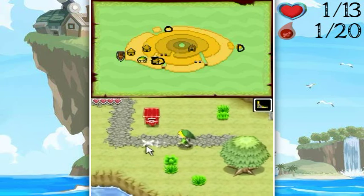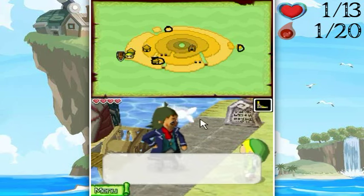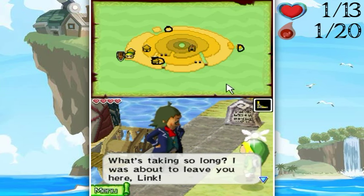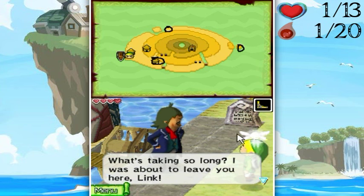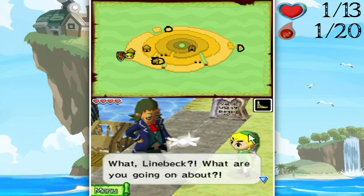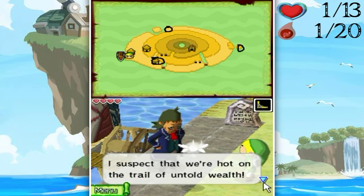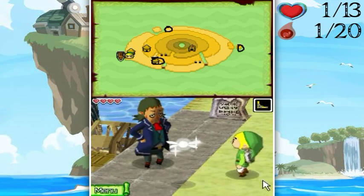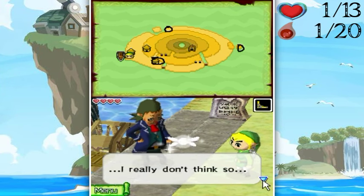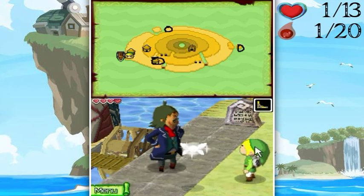Hello everyone, welcome back to the walkthrough. Let's go sail back. What's taking so long? I was about to leave you. I suspect we're hot on the trail of untold wealth. Don't you suspect that the light that needs finding is really a shiny treasure? No, I really don't think so. Anyway, let's head back to Mirkay Island.